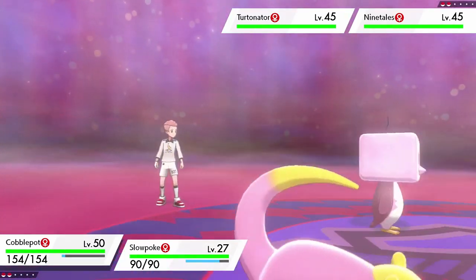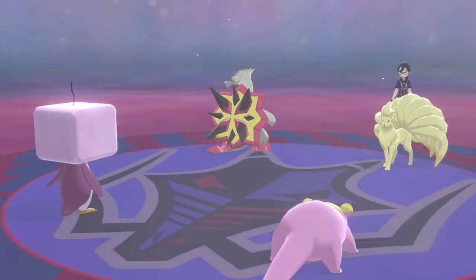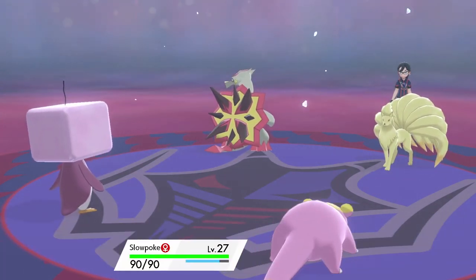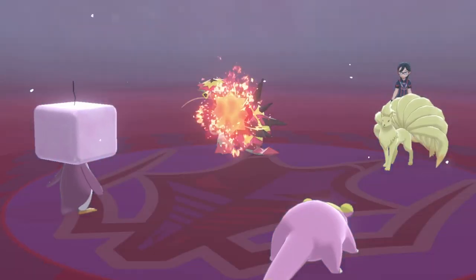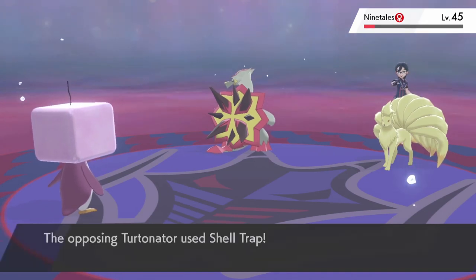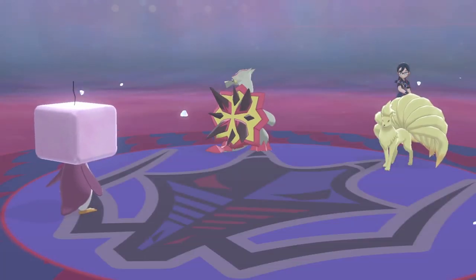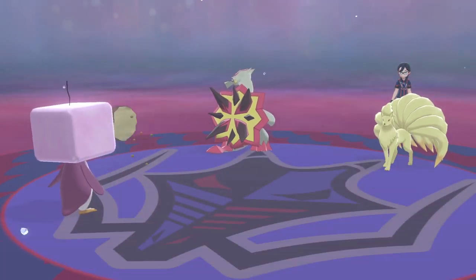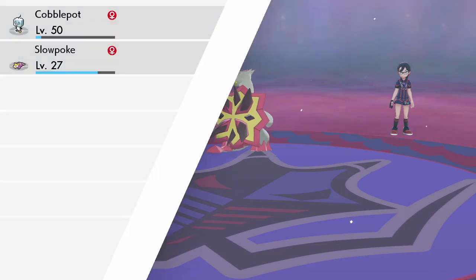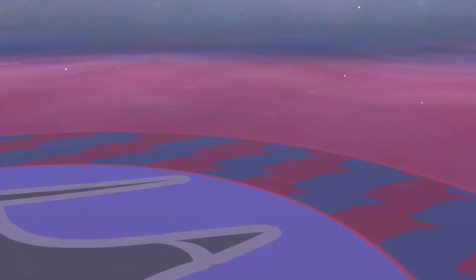The final gym match is in Hammerlocke against Raihan, who specializes in double battles. He has me go through three trainers specializing in different weather conditions — the one giving me the most trouble is Camilla, the Drought user, with her Ninetales and Turtonator versus my Ice Cube and Cursing Slowpoke. After trying different items and moves, I land on the winning formula: I go for Hail while Turtonator uses Shell Trap and Ninetales misses Will-O-Wisp. I get Belly Drum on Turn 3, future-proofing with a Rawst Berry against the burn, and then a plus-six Liquidation knocks out Turtonator. I can finally move on to my toughest challenge in this run.